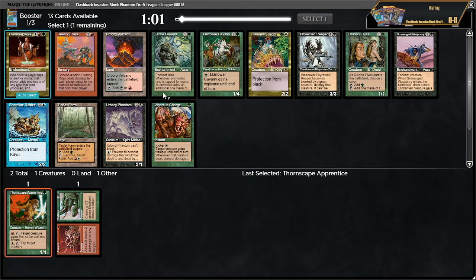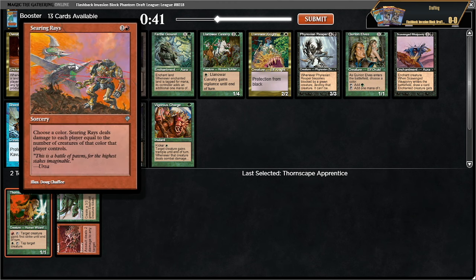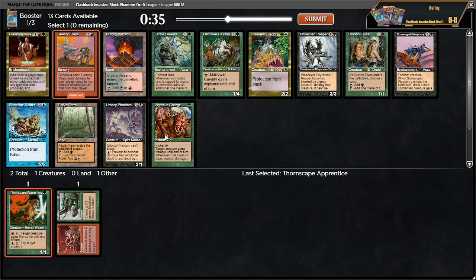Now we have a fertile ground which I think I have to take. It can add white mana for the thornscape or red mana for the assault, or red mana for the thornscape. Urborg volcano is okay but not for us. I think it's a relatively easy fertile ground — I could take quirion elves but that kind of thing can just get killed. I might want multiple colors of mana, so I'll take fertile ground.